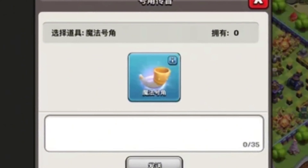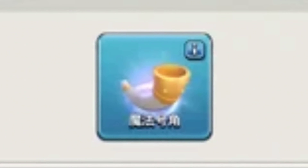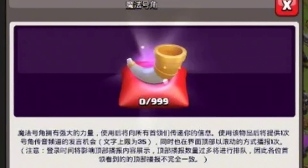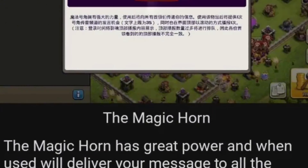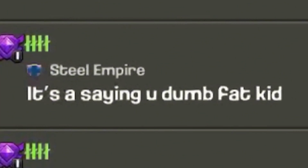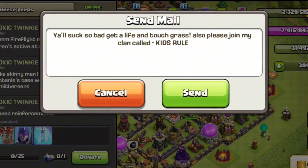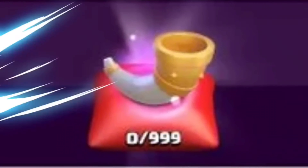The first item that China has and we don't is a magic item called the magic horn. It's a horn that lets you write a message to all players — think of it like global chat, but as a magic item. I am very surprised Clash of Clans even allows this in China. You probably remember toxic players in global chat, mainly spoiled nine-year-olds. Imagine one of them sending a message to every single player in the country.